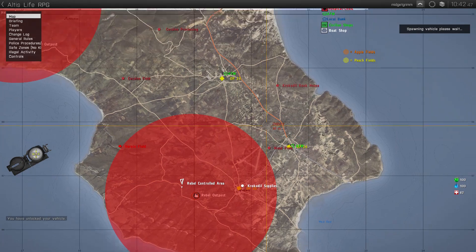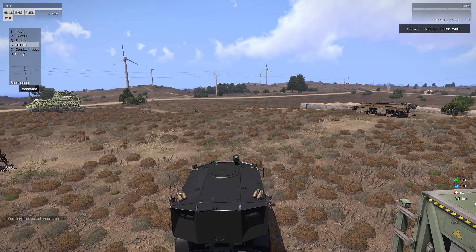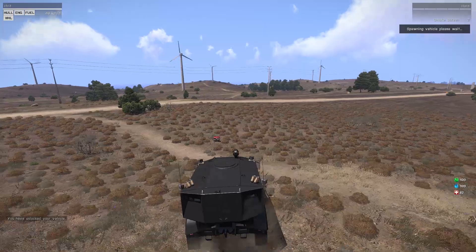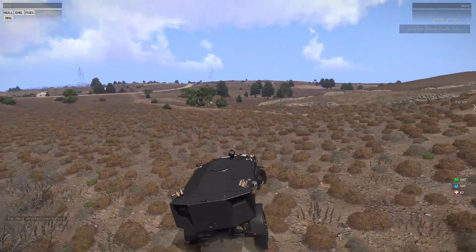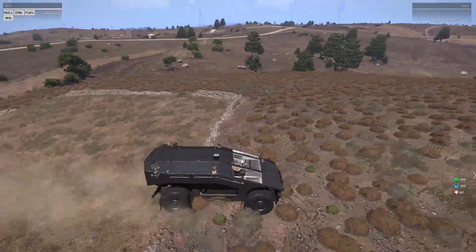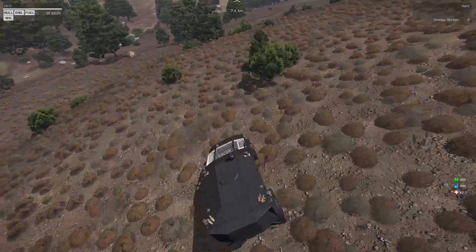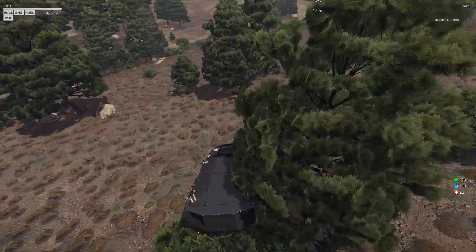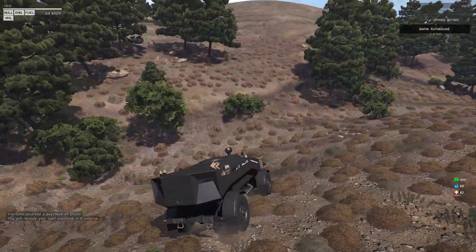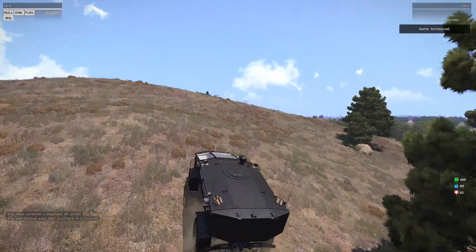Now I'm going to drive over to the crocodile cookhouse and process my crocodile, then go sell it to the Russians. Check out this randomly placed portable generator. It's only 2.6k away — not bad — in my sick Ifrit. Just a flat-black matte finish; I'll be honest, I saw it on another server and thought it looked beautiful, so I grabbed the flat black matte. Worked out pretty well.